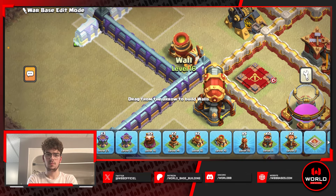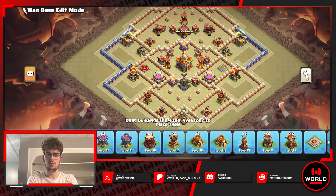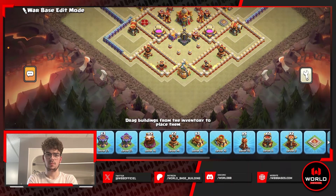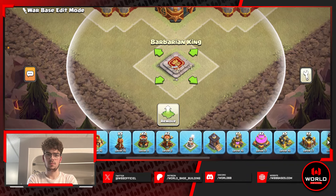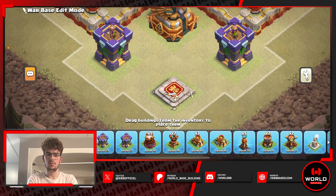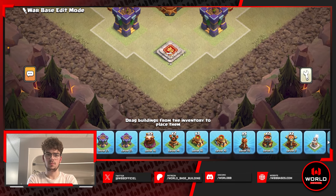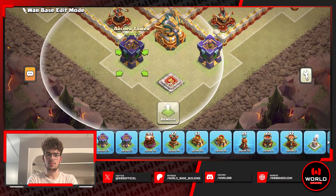I only have seven walls left so I won't add more. I'm going to use these walls to restrict the giant arrow rather than bait it. For the bottom section, I'm doing two arch towers and the king. I'll fill in the comps using a laboratory since it's not a defense comp and won't be targeted by targeting defenses.